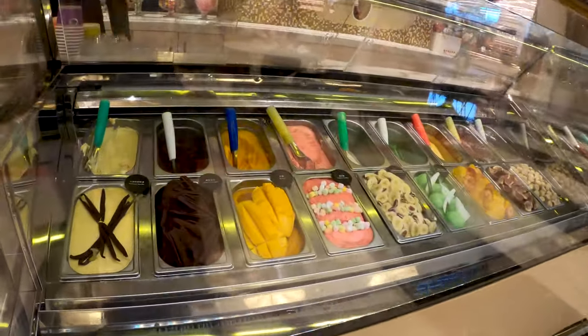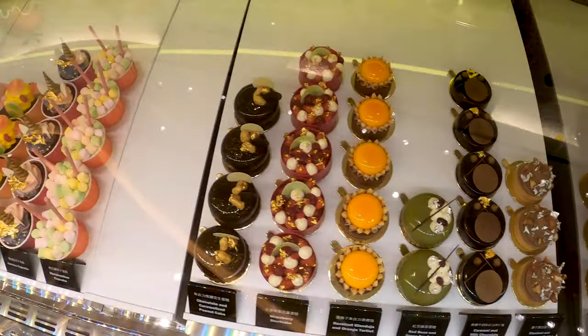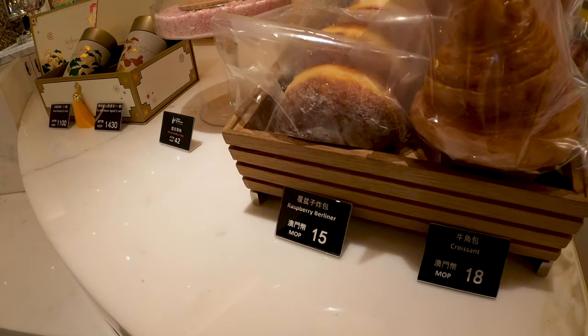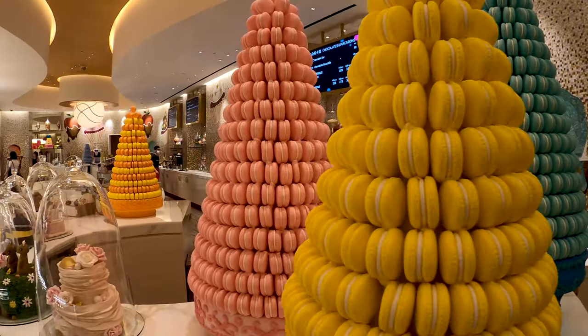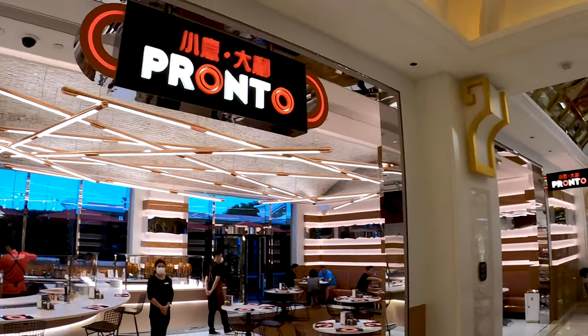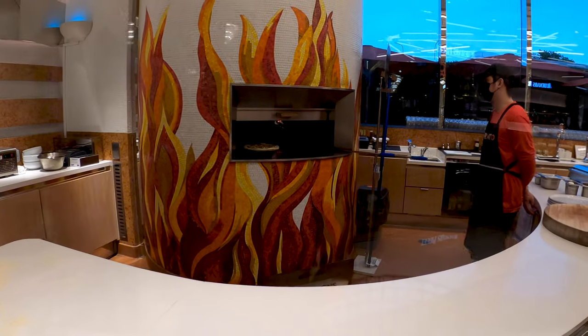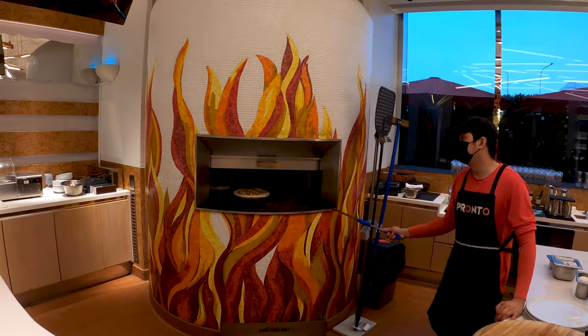Coming up now on Sweets — this is like ice creams, cakes, donuts, and things like that. It's a nice place to get away and have something fun. And then Pronto here — this is the pizza place. This actually started off as a Starbucks and was later converted into a pizza place. Very delicious pizza, salads, a variety of different things.